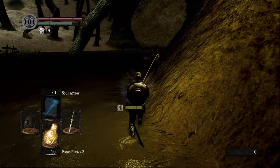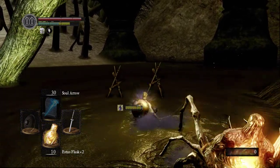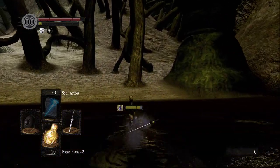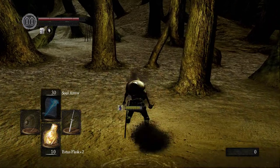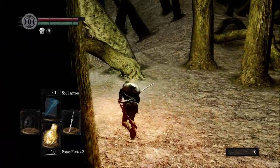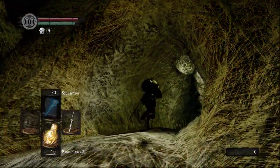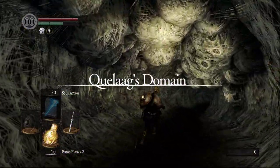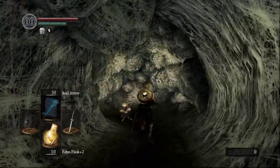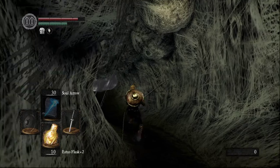I probably should have gone back to the Undead Asylum for the ring that helps you run through the swamp, especially when I have no stamina and I'm rolling — it's very inconvenient. I'm going to do it without Man-Eater Mildred this time. Maybe I was summoning her with too much health and it might be a little bit easier this time. Also, she won't distract me — that's for damn sure.